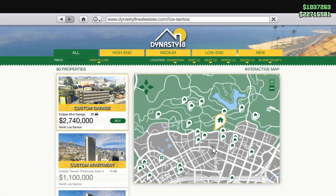Rockstar has finally given us the 50-car garage that was promised with the Los Angeles Drug Wars update. It is the Eclipse Boulevard garage and you can get it for $2.74 million off of the Dynasty 8 real estate website.